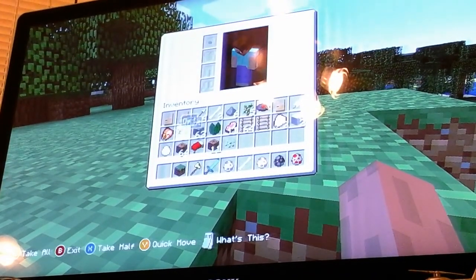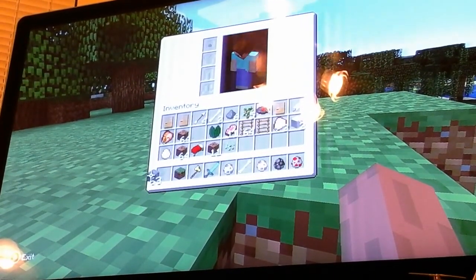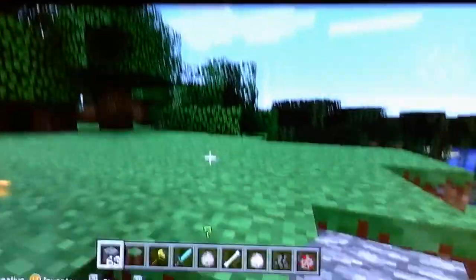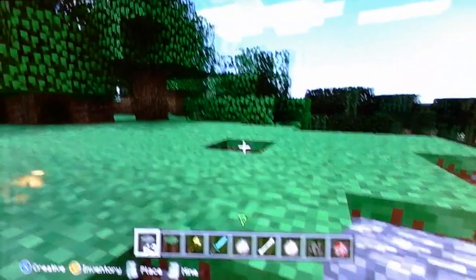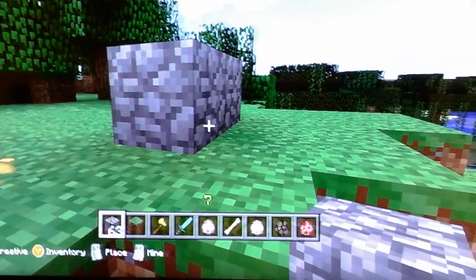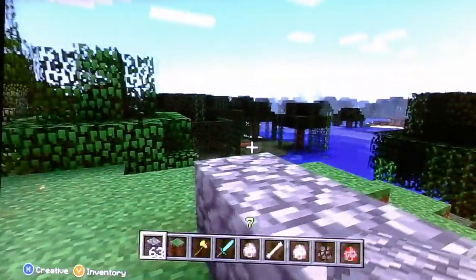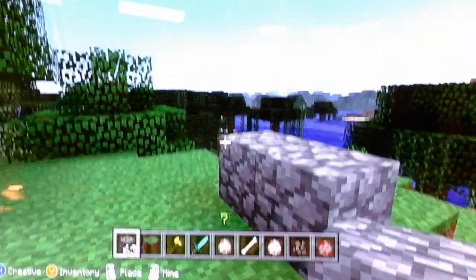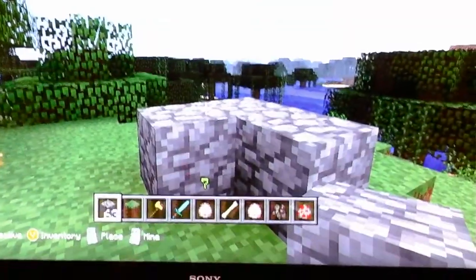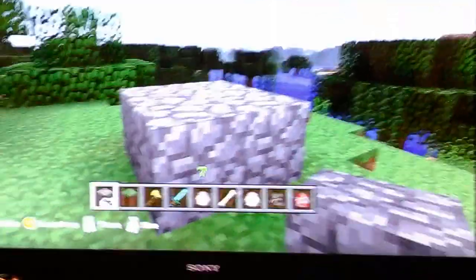Okay, so what did you decide to do? Pretty much she literally doesn't know what she's doing. I guess she's trying to build a floating island. Are you? Yep. So she's trying to build a floating island under a tree.